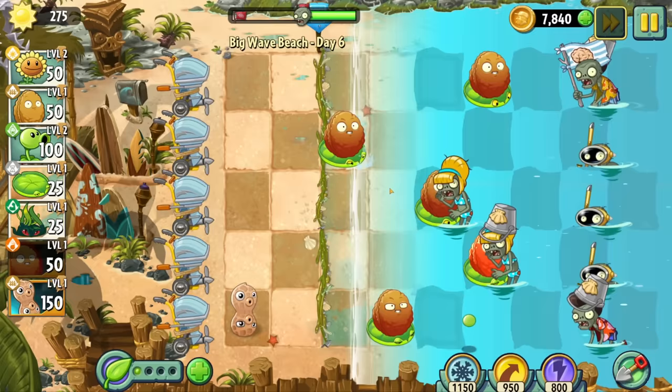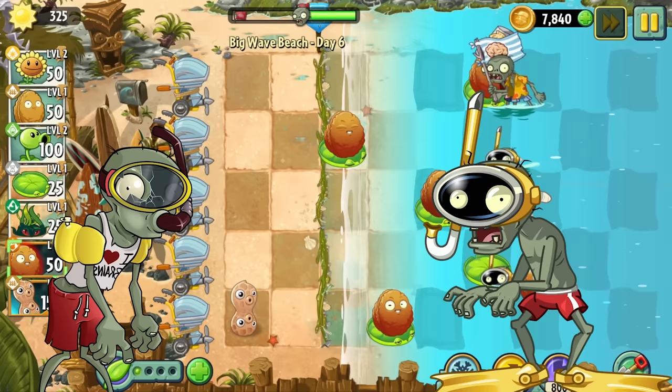Day 6 introduces the snorkel zombie. Due to the close-range nature of nuts, these guys are absolutely nothing. The snorkel zombie lost his t-shirt in the transition to the second game — god forbid a fella wear some swag.